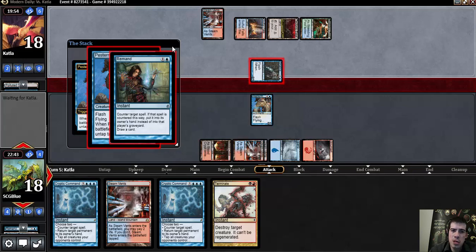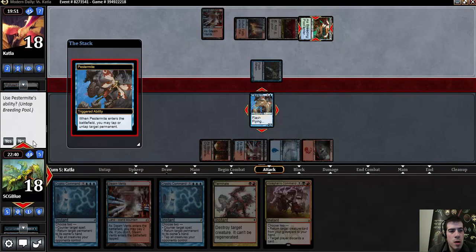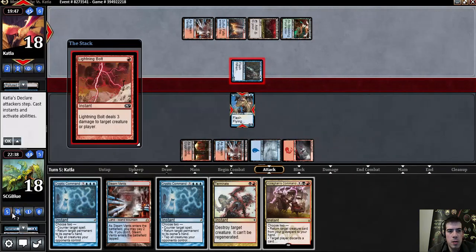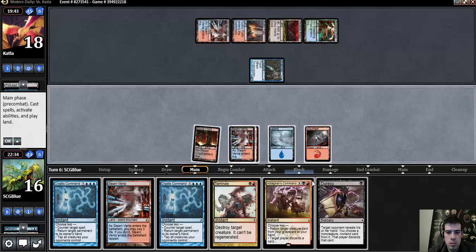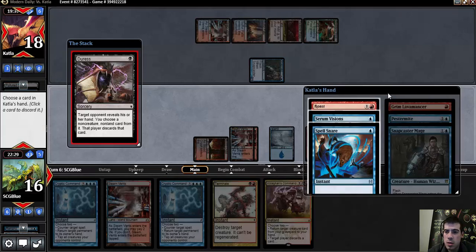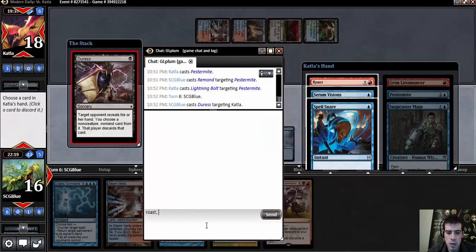This is a mirror — disregard anything previously. Kologon's Command is exactly what I want here. I fetched horribly like two turns ago. I just didn't even think about that. So my opponent has... I knew I wanted to do the other thing. And by the other thing I mean fetching a black source.